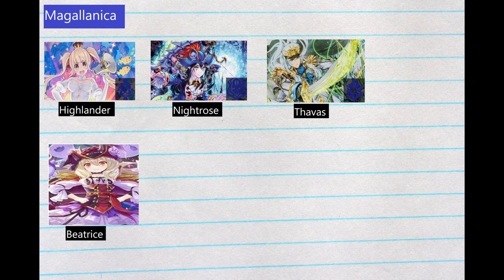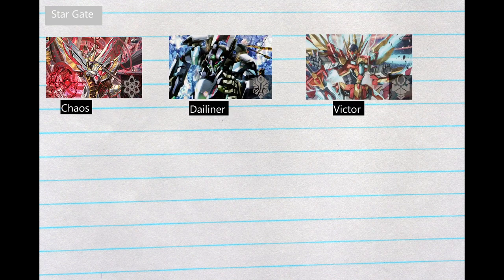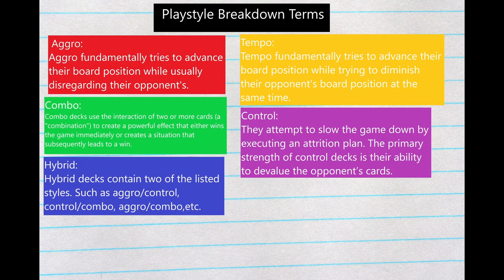Megalanica — we've got Highlander, Night Rose, and Thavos, which just recently saw success at BSF Georgia. We've got Beatrice. Moving on to Zoo — we have Big Belly and Order Colony. There are some other decks in Zoo that you may see, like Polaris and some other things, but these are the ones that most commonly come up for Zoo. And then last but not least, we've got Stargate with Chaos, Dyliner, and Victor.